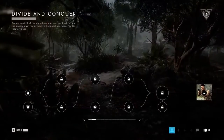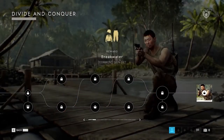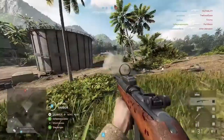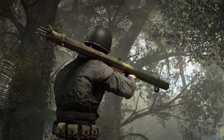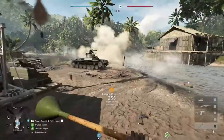You've got to look the part though in Solomon Island, so we've got some brand new cosmetics to play around with. You'll find that in the first few weeks of Tides of War, you'll have some new ones to unlock. As well as that, you'll have new guns too. The Type 11 MG comes to support and the devastating M2 Carbine comes to assault. New gadgets are also available to unlock with the M1A1 Bazooka and the Lunge Mine.